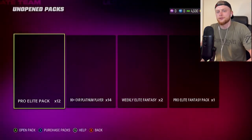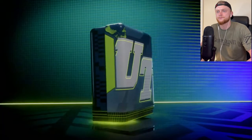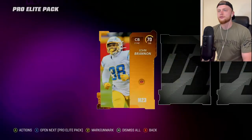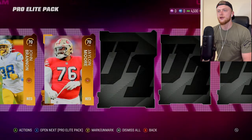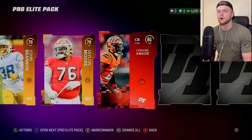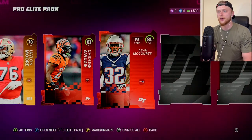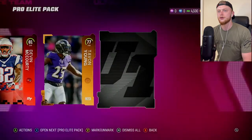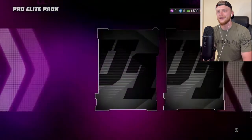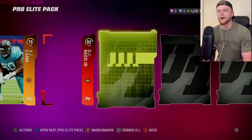We're going to start out with the first 12 Pro Elite packs. For the first card it's going to be gold — I have a feeling we're going to be seeing a lot of golds, but I do think you get two elites out of this. 81 corner, Devin McCourty. There's an okay pull. Nothing too crazy out of that first pack. I'm really hoping I can get at least an 87, or an 87 coin quick sell — that would make my day.